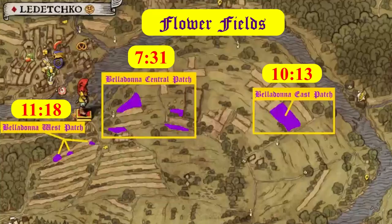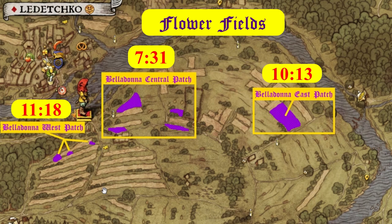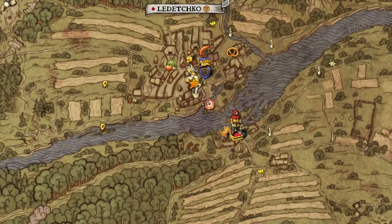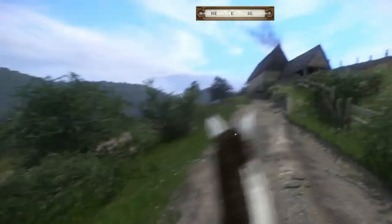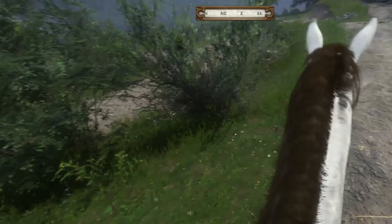There are three patches in Flower Fields for Belladonna — a west patch, a central patch, and an eastern patch. The west is a junky patch, but if you need a couple extra, there you go. The best one is actually the central patch, and the eastern patch is so-so. There's a group of Belladonna all fairly close to one another in the central Flower Fields area, almost just east of the blacksmith from Ledetchko. From the blacksmith, take the road up to the southeast, up the hill, where the two or three buildings are, and then you'll start seeing them on the left — there are several along the road.